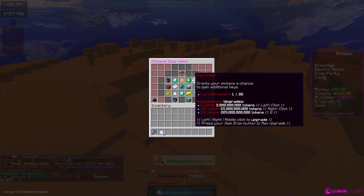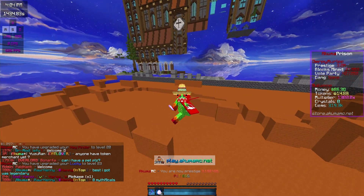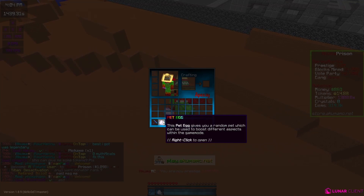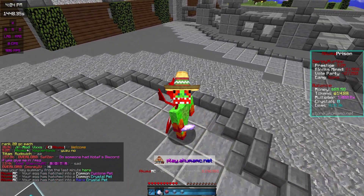I'm probably going to upgrade this Key Finder and try to max that out. If you check my inventory, you can see I have some pet eggs. You can get these at store.akumamc.net if you want some, but I actually have some pet eggs to open, so let's see what we can get out of these.